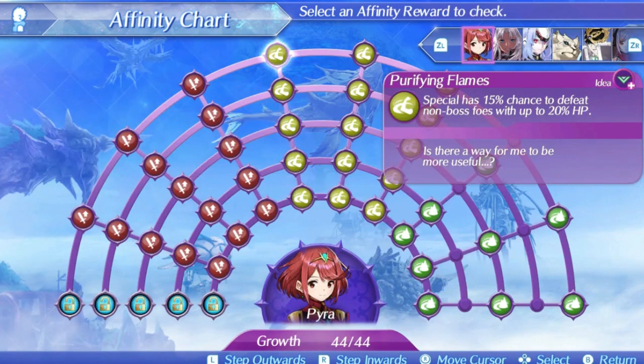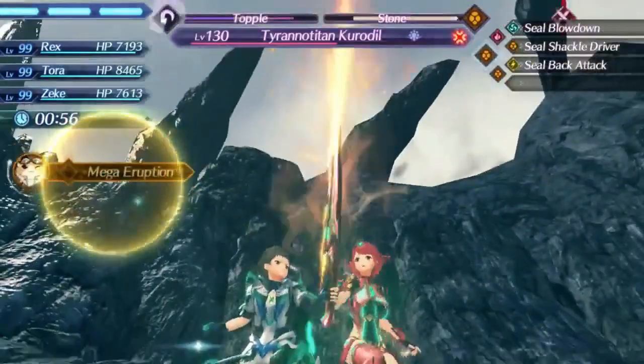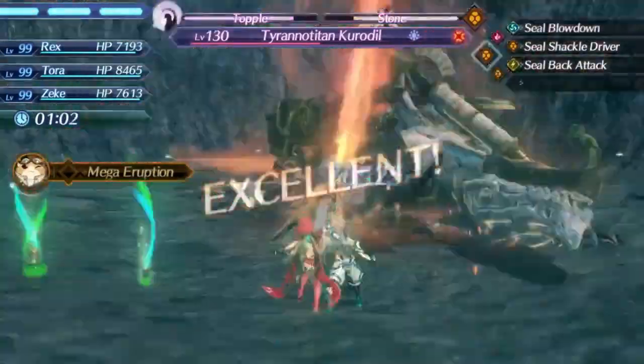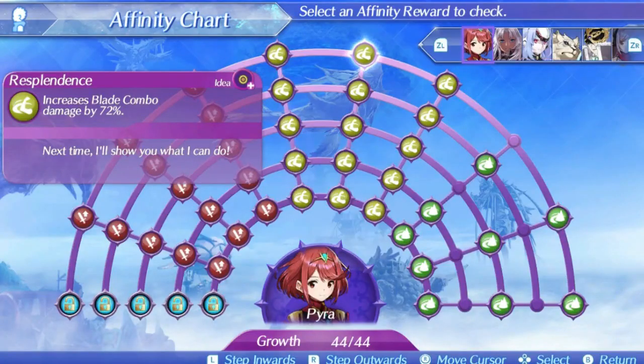It gets better for Pyra though, because her second skill is Resplendence. It increases blade combo damage by 24% at level 1, rising up to 72% at level 5. This is not the damage you deal with any of her specials, but rather the combo damage that comes afterwards — it'll boost all of that damage by 72%. It would probably be better to give her an increase to all damage, but having this effect is pretty unique since it can multiply all combo damage separately, giving Pyra an interesting niche playstyle. Where this skill can really shine is with damage over time, which counts as blade combo damage, and Pyra has the potential to set up a really powerful damage over time effect with Burnout or Volcano.